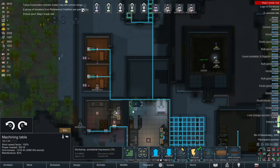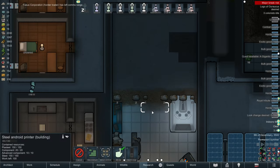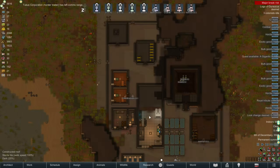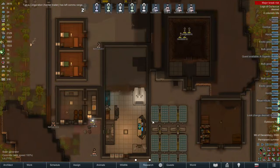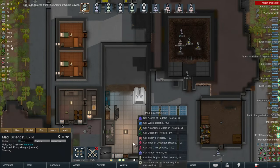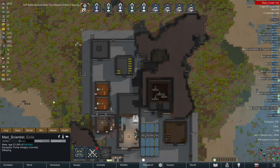So that means this machining table can turn like so, just to make it look neater. And I guess I'm just waiting on that advanced droid kit. Hmm. Don't have any traders that could potentially sell me that, so that's a bummer.